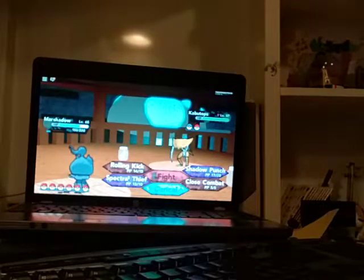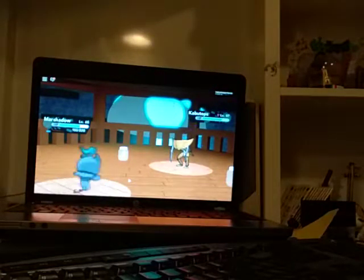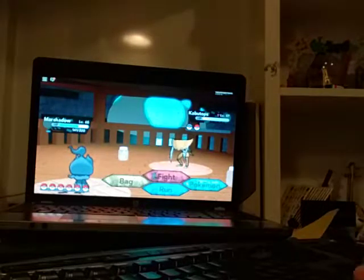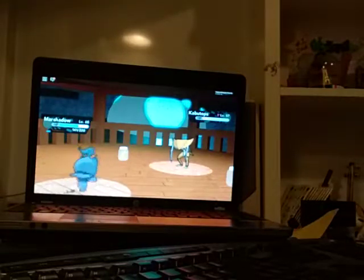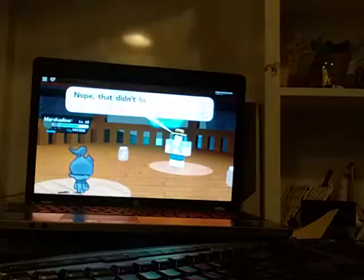If you guys didn't know, I saw a Solgaleo and a Lunala, and guess what happened? I was trying to catch Victini, and then I accidentally killed it — and then another Victini appeared! And it was like level 40, but the other one I was trying to catch was like level 35. But I can't find it again.